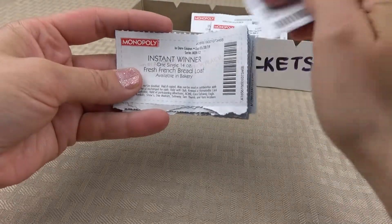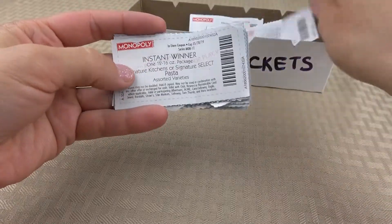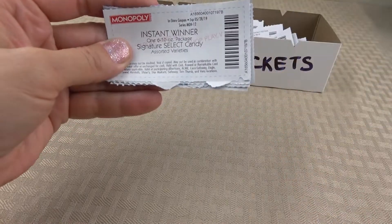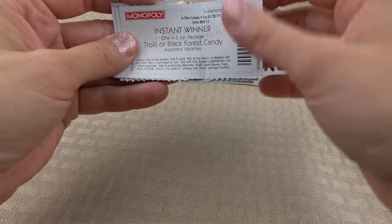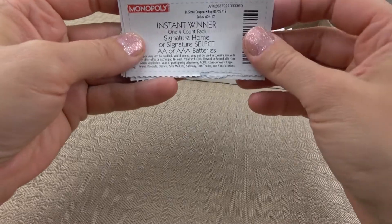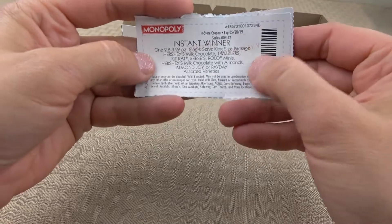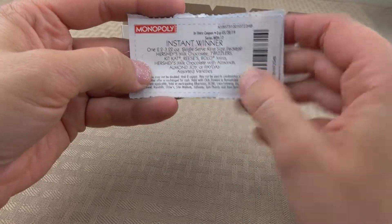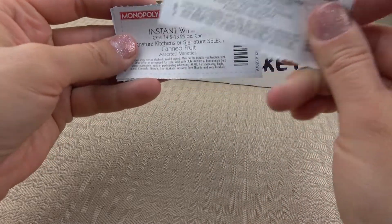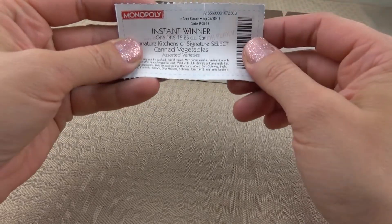French bread loaf — I got two of those. Potato chips. Pasta. Sour cream. Some candies — trolley or Black Forest candies. Batteries. And this is the longest description of what I got. I need to match one of these to get it for free. Some canned fruits and canned vegetables.